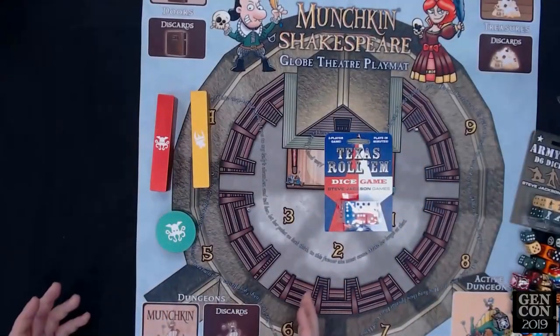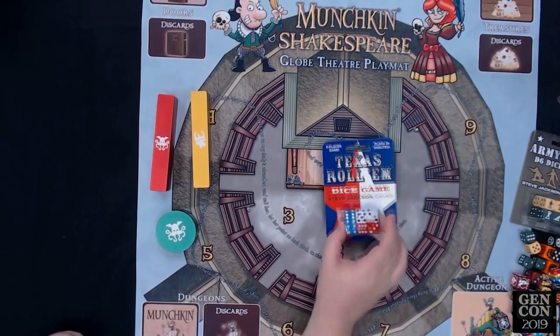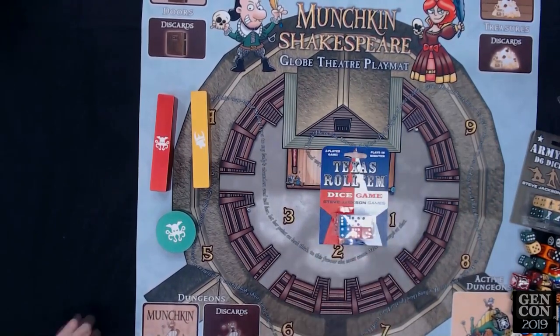We've got Texas Roll 'Em dice — a poker-style dice game coming out in January for $4.95. Very quick and simple. This is just a mockup right now, and next time I see you I'll have a real one and teach you how to play.